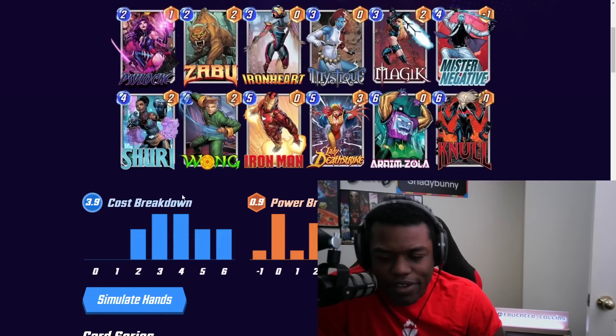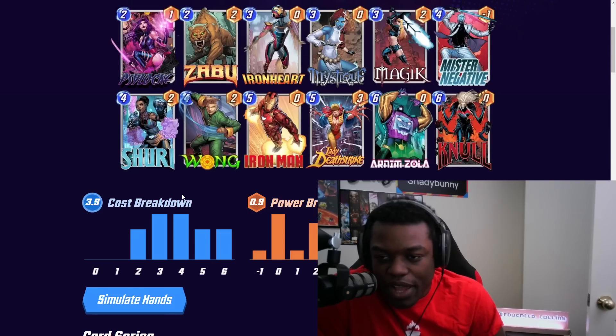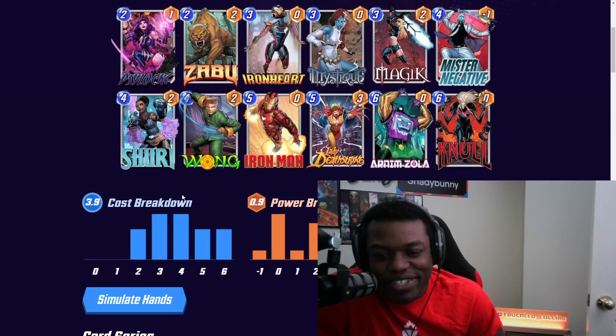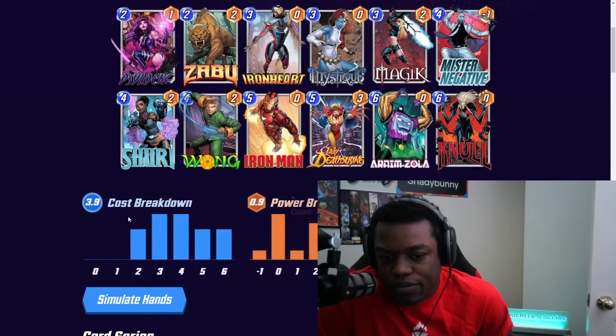Next up is Negative Surfer — a Negative Deathstrike build. Mr. Negative makes a lot of sense here: a 3-energy, 5-power card that kills your enemies is just very strong. If you like that deck style, this just makes sense. You can also combo it with Shuri and Wong — literally you could go Wong, Shuri, Deathstrike, Zola as your final turn and that would actually work. It's a little much, but it's definitely something you can do.